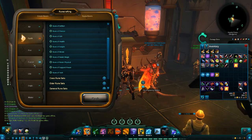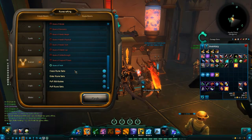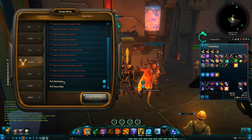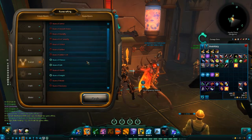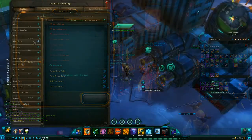For example, fusion doesn't have any kind of general rune sets — it just doesn't have any at all, whereas all the other ones have at least some. So what runes are in your gear is really relevant. Let's take a look at what all the different runes look like.